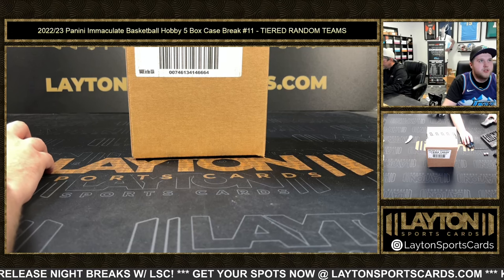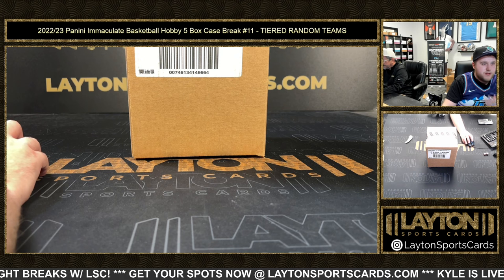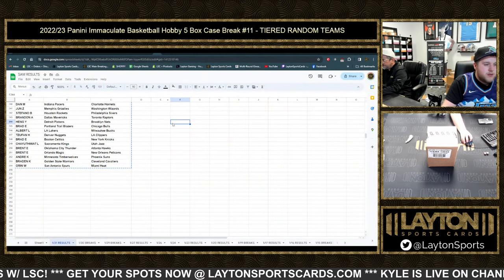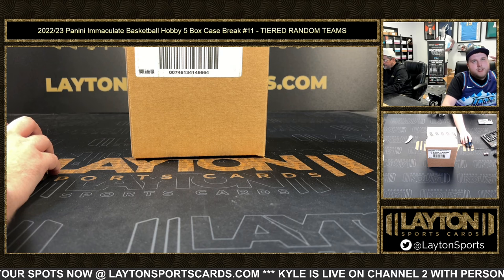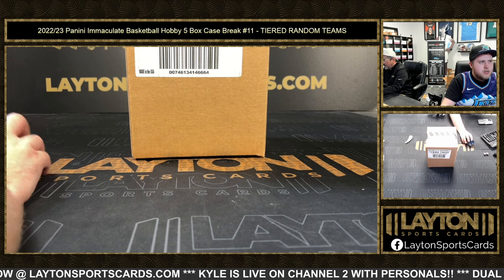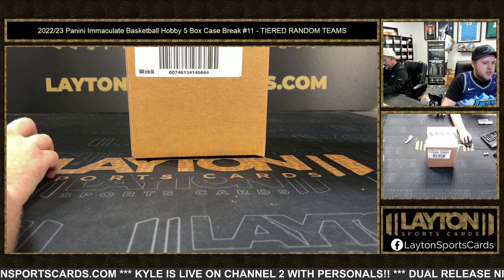What's going on everyone, Sam here with Latent Sports Cards. We are ripping 22-23 Panini Immaculate Basketball hobby, five-box case number 11, tiered random team style. There's a look again at your random results — as always you can find those on the website under the results tab, as well as the link in chat. All the points are still there; you can automatically use them at checkout if you have them.